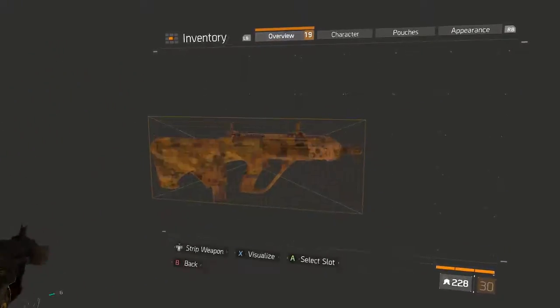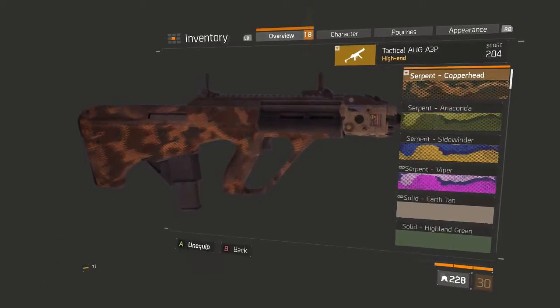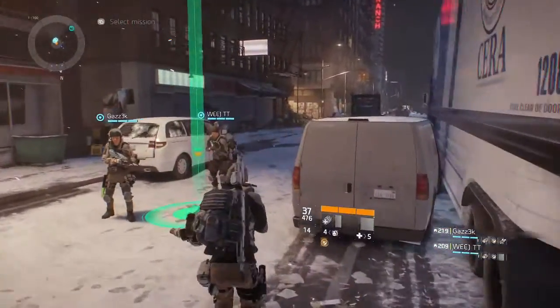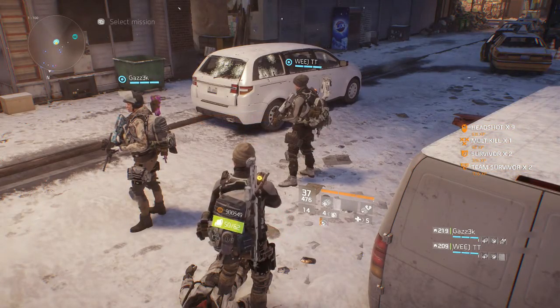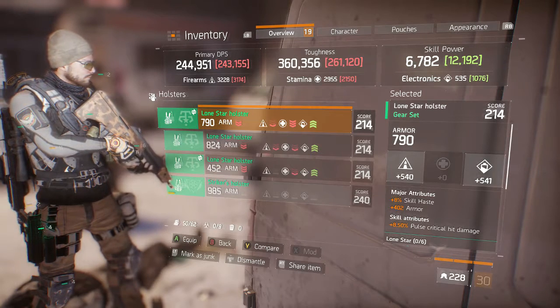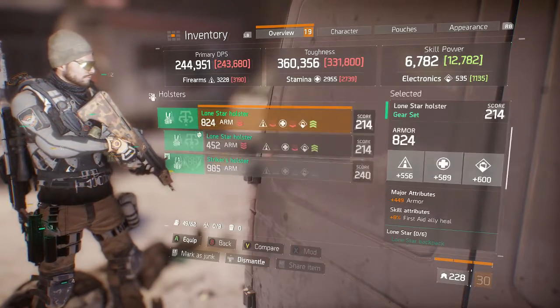What do we get — oh, Copperhead! Let's have a look at that. Really, really cool — I wanted this one. Look at that, that is a really nice one, I'm going to equip that. Yeah, Copperhead looks pretty nice. We also got Spec Ops armor at 204 and another 214 Lone Star holster. It only dropped with two stats — 540 Firearms and 541 Electronics — so I'm just going to dismantle that straight up.